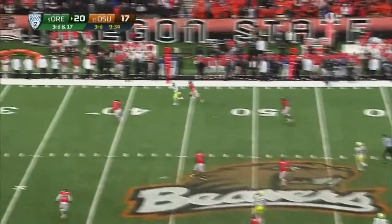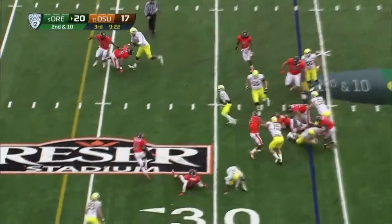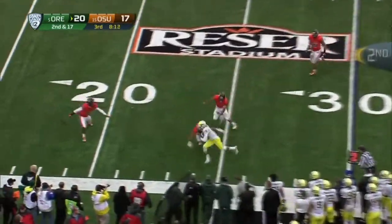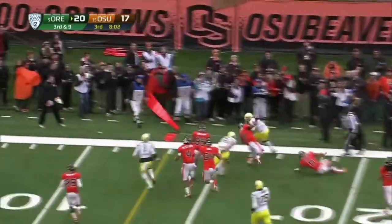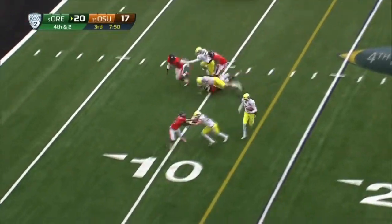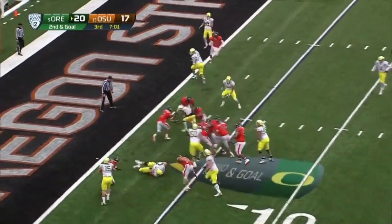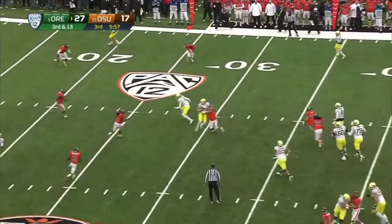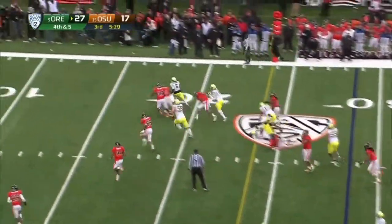Now it's a long third. Mariota with a dribbling catch. Thomas makes another one. Marshall getting the carry, Marshall outside and he's close. They've been outstanding on fourth downs this year. And Mariota will do it — Mariota tight. Oh look at Thomas — obviously helps with the throwing. And there's a short game and they'll add another. Thomas will add six.